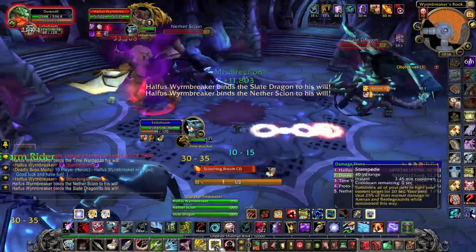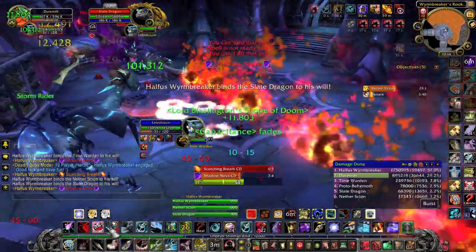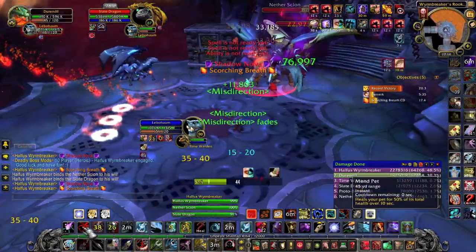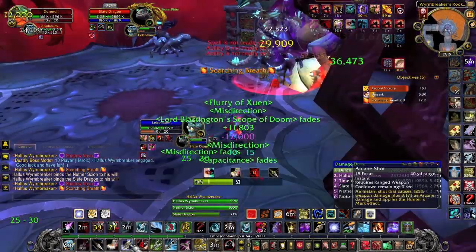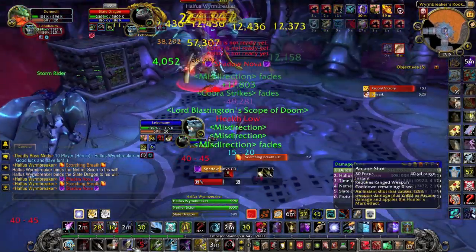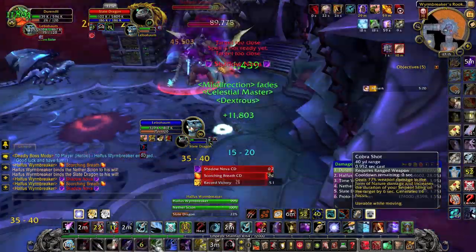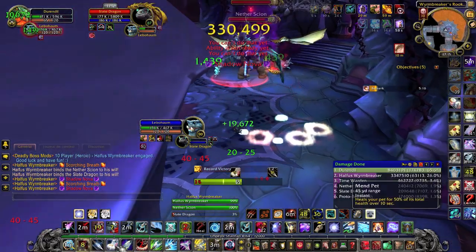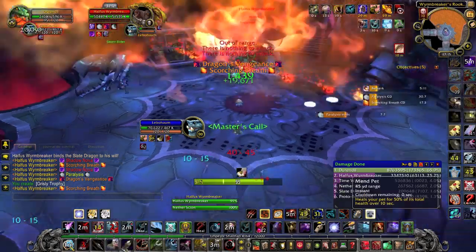He will also put a stacking debuff that will reduce healing taken. Therefore, you do not want your pet to tank him before you have to feed the three dragons: the Time Warden, to avoid the proto-behemoth killing you quickly with his fireballs; the Slate Dragon, that will sometimes paralyze Halfus for 12 seconds; and finally the Nether Scion, that will reduce the damage Halfus does to your pet.